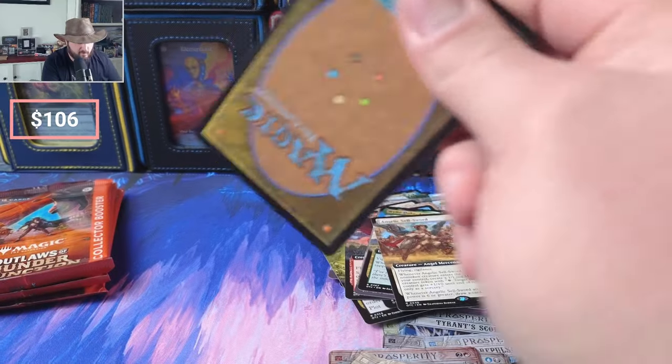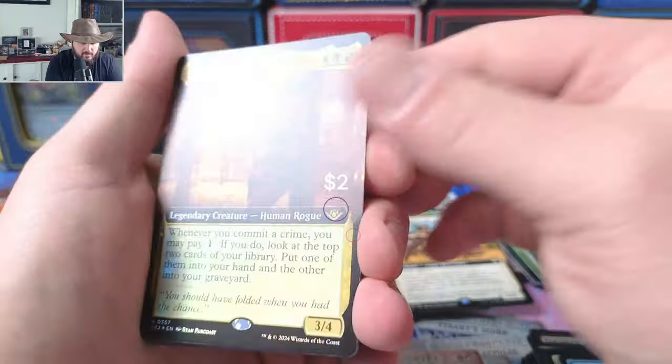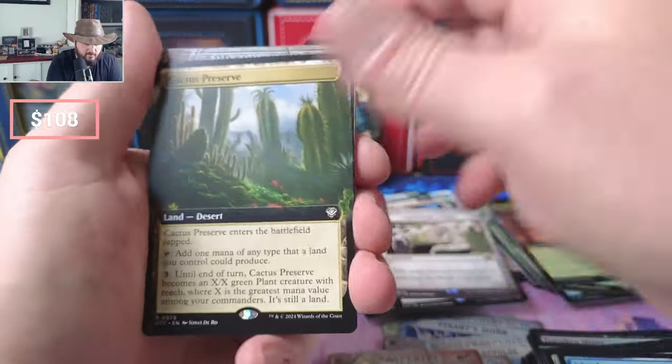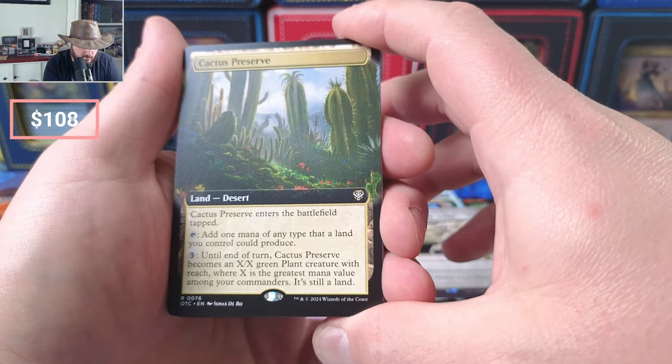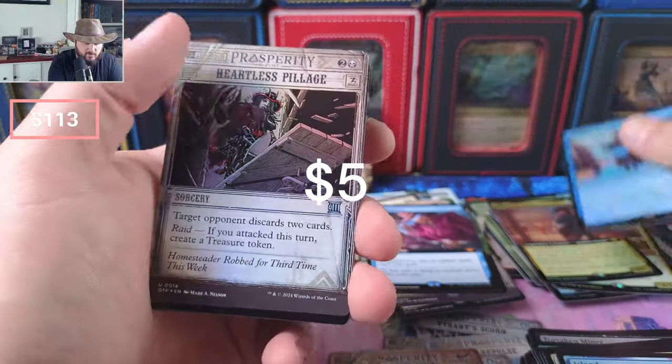I still think boxes are going to drift down to the 190s. I personally believe if it does, I might pick them up between 180 and 190. Death Dealer — Dealer of Death rather — Vanishing. Cactus Preserve, Desert producing one of any mana — looks pretty good. Double Down, Dualist of the Mind.